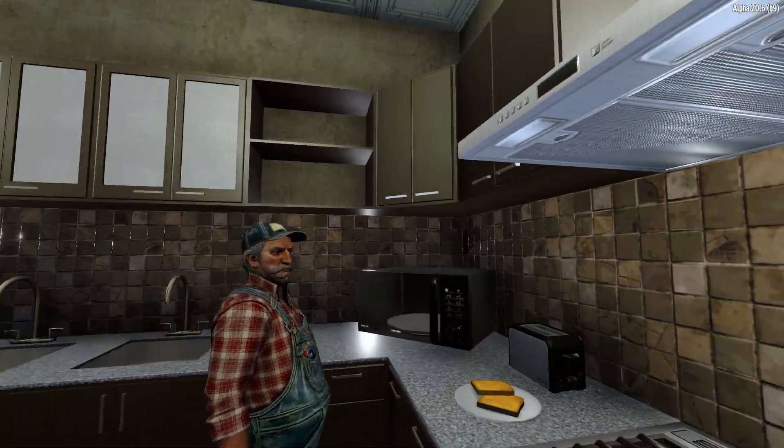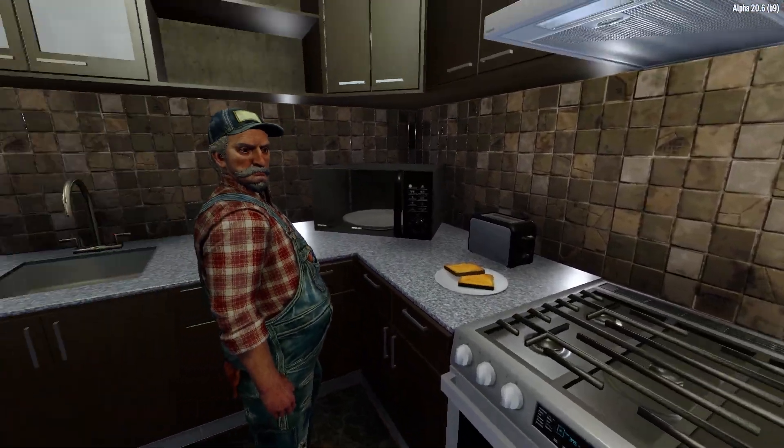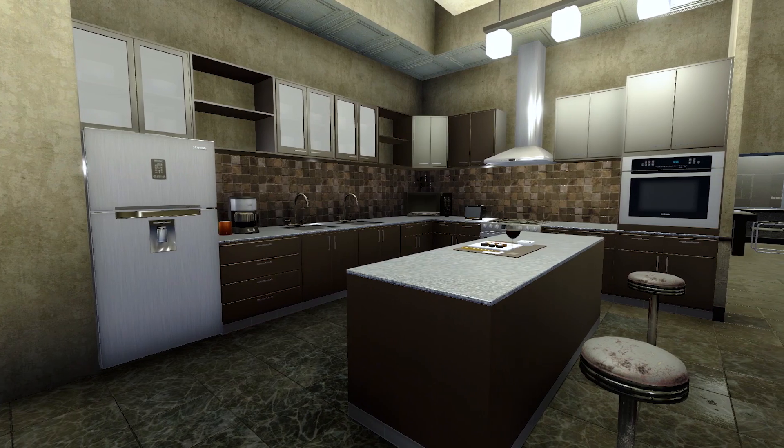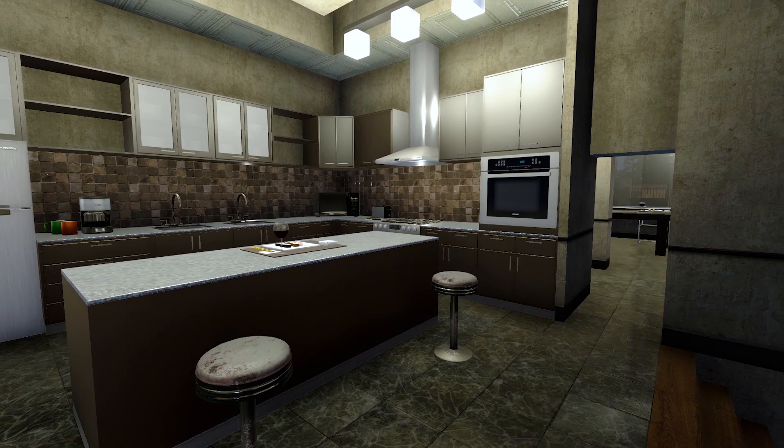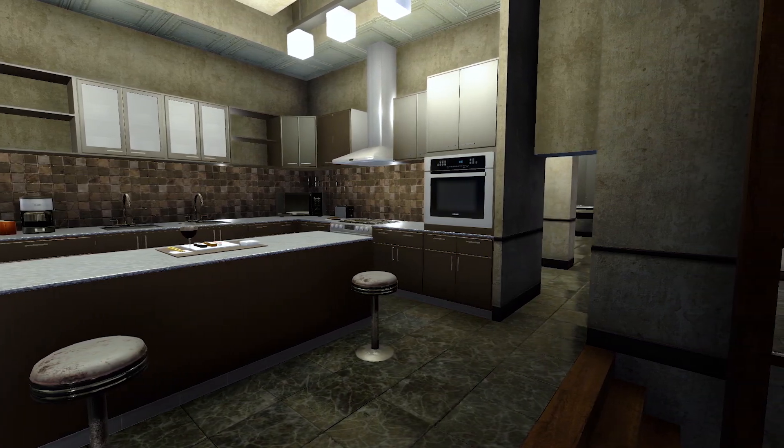And once you've done that, you can add various kitchen appliances including the microwave, fridge, the stove, the small cooktop, the wall oven, a toaster with some lovely toast, and a coffee maker with some mugs.